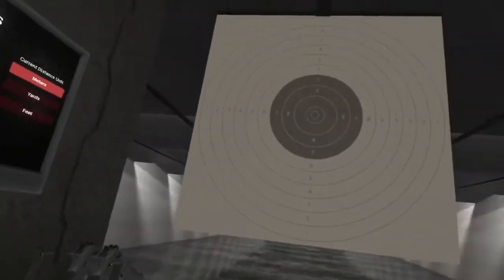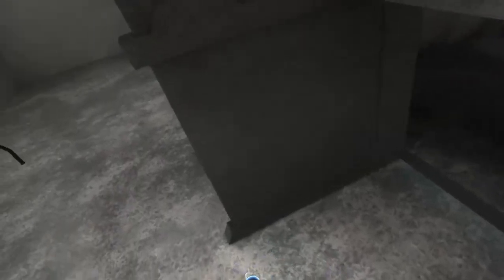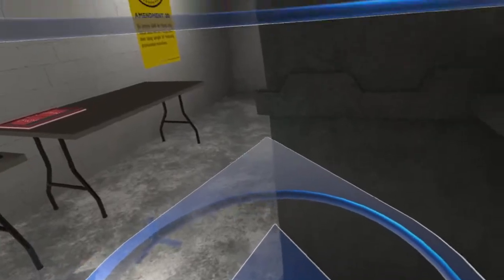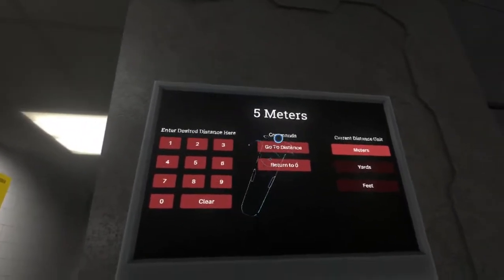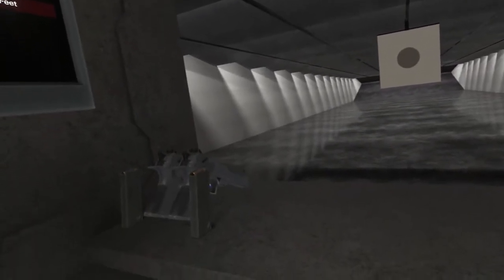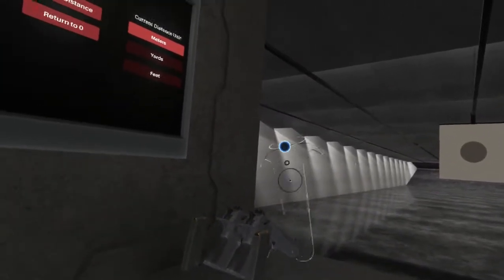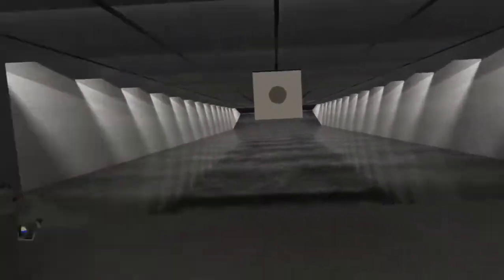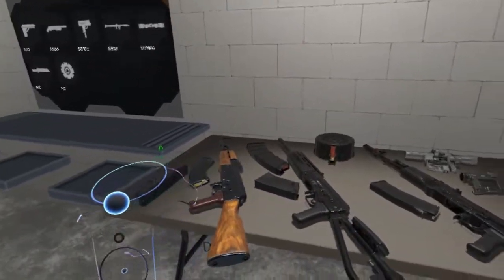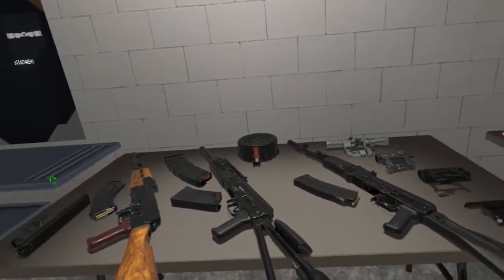I'm going to check out a new update to Hot Dogs, Horseshoes, and Hand Grenades. You can tell I'm sitting down because I'm lazy. So let's go to distance. I really wish that this thing could do, like in most firing ranges, you can actually tip this table up or whatever. It's supposed to be standing anyway, but I'm being lazy. We got one new toy and several updates to other things.